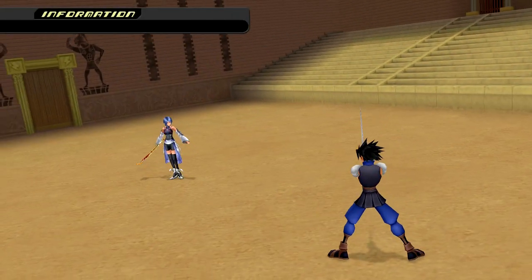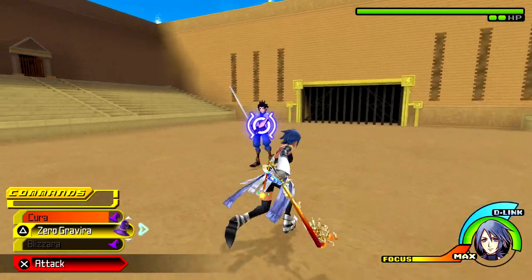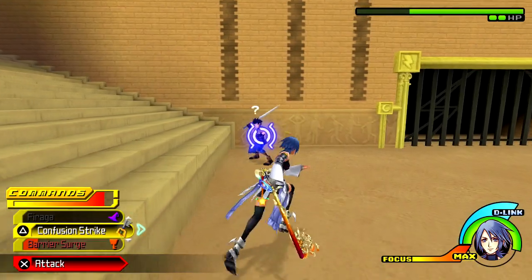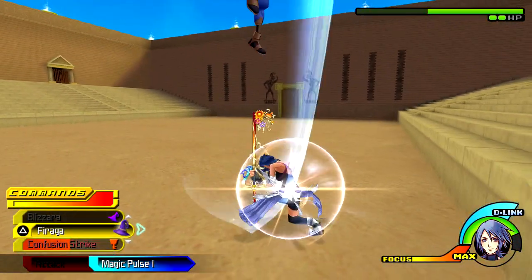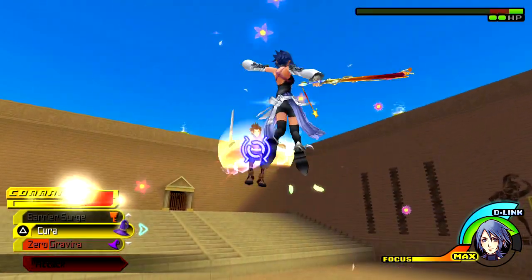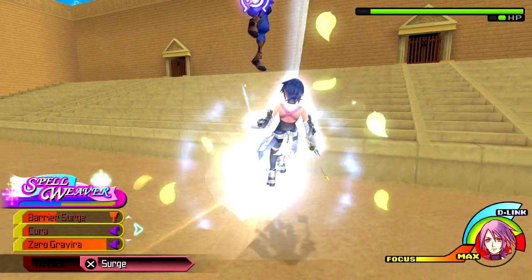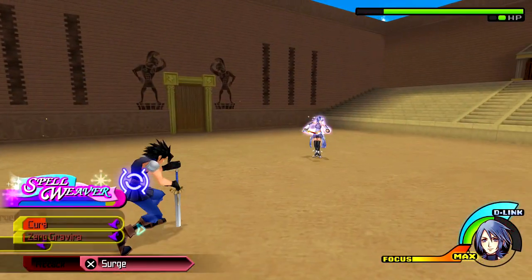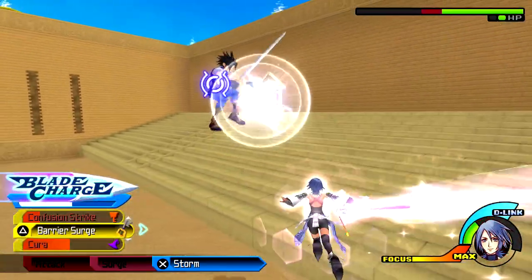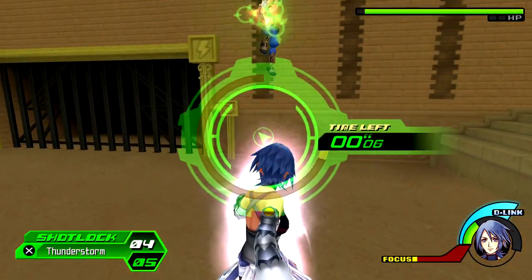Zack isn't that terrifying in this incarnation — effectively the same as when Terra fought him the first time. He might have a few more things up his sleeve, but he's really not that intimidating. If you make use of Zero Gravira he has very little he can do to you, and as long as you keep moving out of the way he stands no chance. That said, I keep saying that and yet he's probably going to get me down to red...